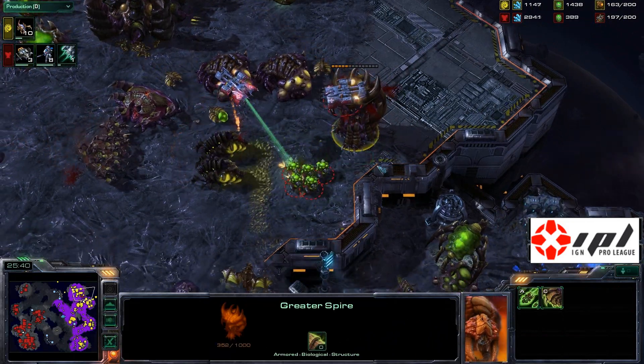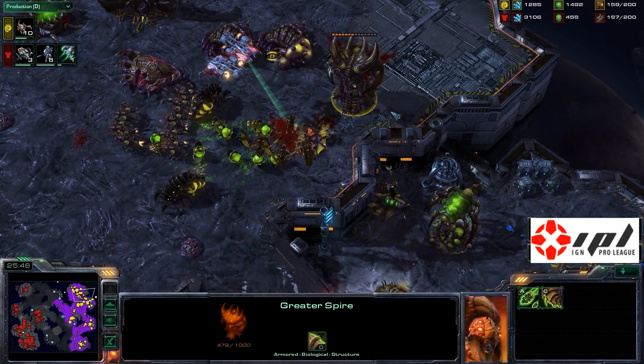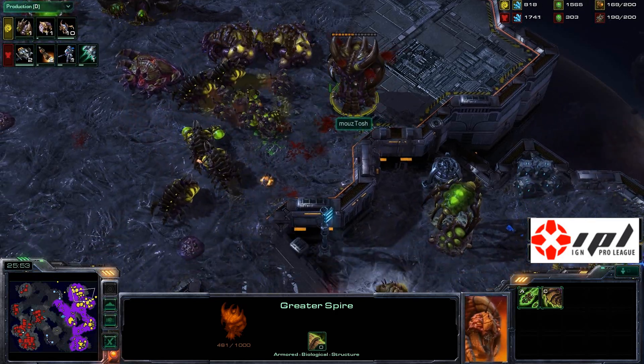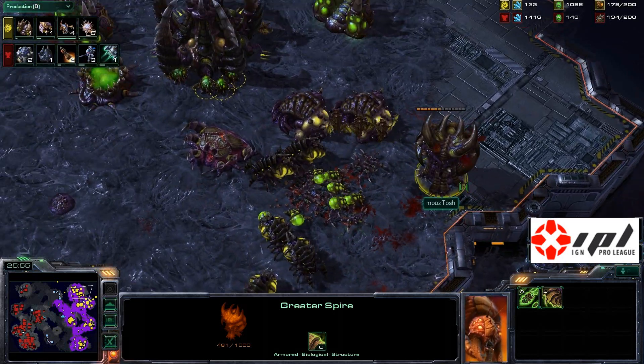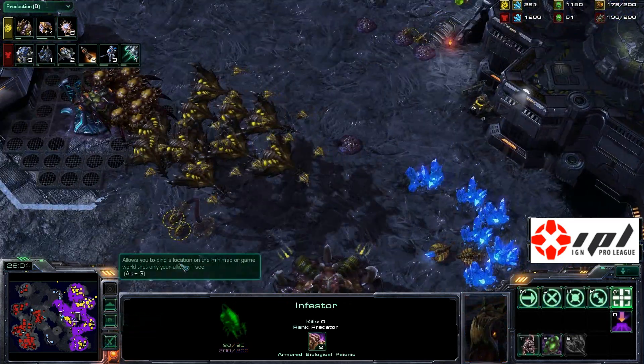The drop at the top right corner is doing sizable damage — killed off quite a few crawlers — and the infestors are trying to run away after spitting their infested Terran load. Can Yoda kill off the greater spire before the infested Terrans get there? The greater spire is going down, but it gets a transfuse at the last second. Biggs keeps his greater spire alive — a big save, obviously you don't want to lose the ability to make broodlords.